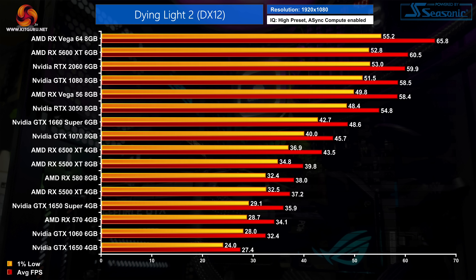At the bottom we have a handful of GPUs I just wouldn't consider playable, with the GTX 1650 up to even the 1650 Super unable to maintain 1% lows above 30fps. The RX 5500 XT 4GB is the first card able to do so, though personally I'd want a locked 60fps. Interestingly the 8GB 5500 XT is barely any faster, so Dying Light 2 doesn't appear to be particularly VRAM heavy.